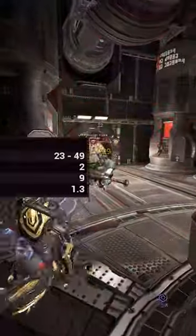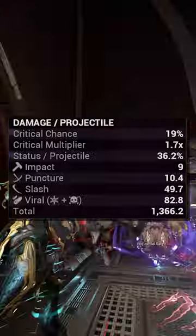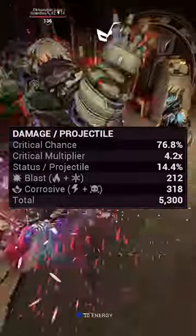People use the Vastaloc because it has 9 multi-shot pellets, with each pellet stripping 6 armor. Stripping armor requires the weapon to have impact damage, but it does not need to deal it, which means Redeemer Prime and Non-Prime will not work for this.